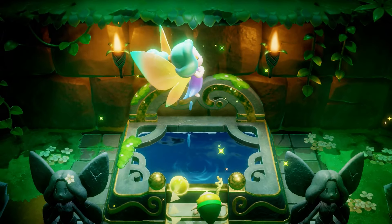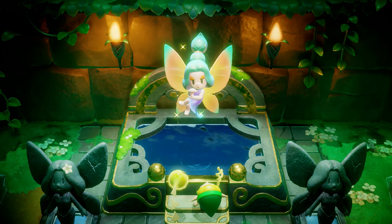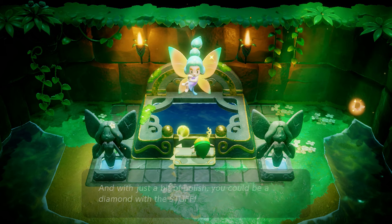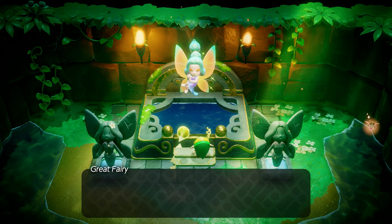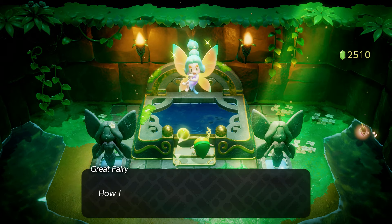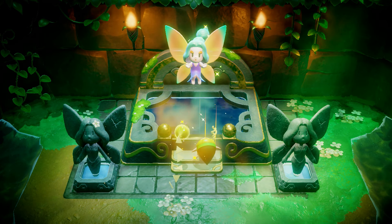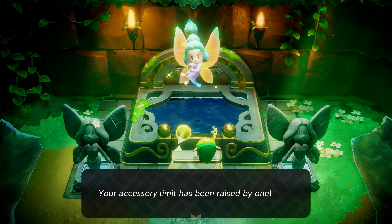Interact with the fountain itself and the Great Fairy will spawn. She'll ask for money in exchange for upgrades. When you reach the dialogue option, click 'Make me more stylish.' The first upgrade costs 100 rupees — she adores rupees and is quite money-hungry, but she'll raise your accessory limit by one.